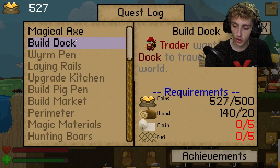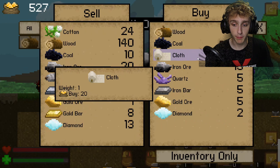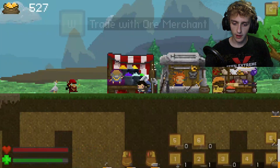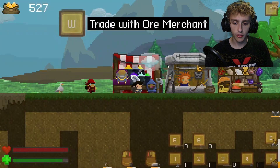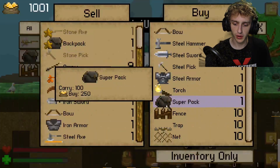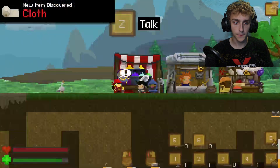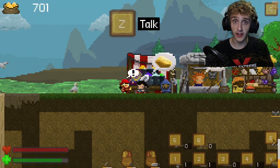What else do we need? We need cloth and nets — I don't know exactly how to get those, but we can buy cloth and we have to buy the nets. We need five nets and about 300 gold total. So if I sell a couple more diamonds, we'll round up to a thousand, which will give us plenty. Let me buy five of these. I think that is everything. Let's build this dock.